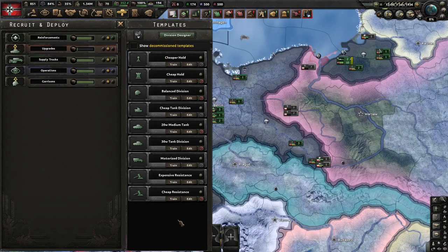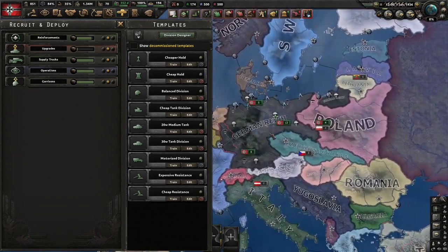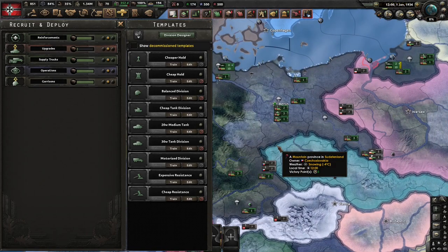Basically, I have a set of divisions that I use to win wars. They aren't the best, probably not good for multiplayer. Well, pretty sure 30-width with tanks are, but eh, it works.